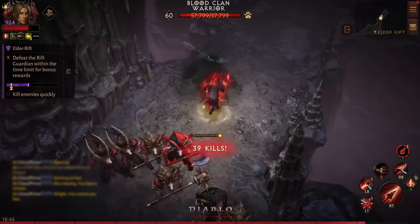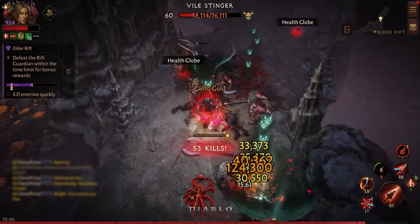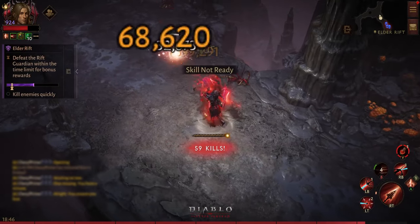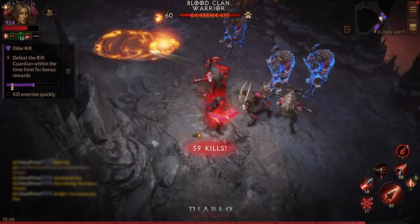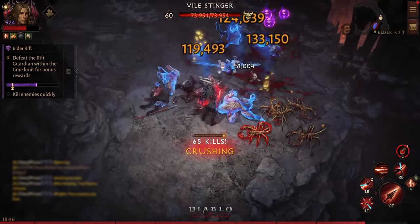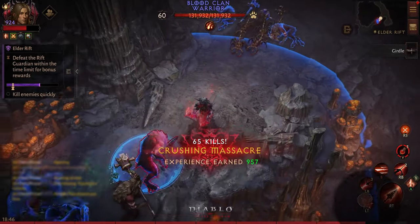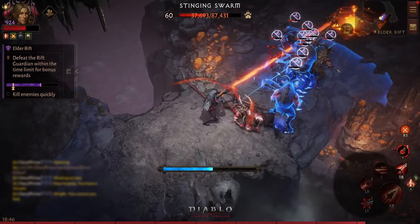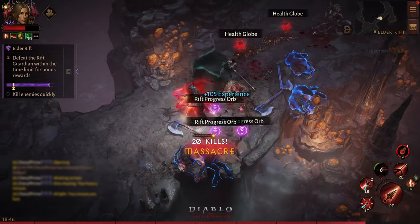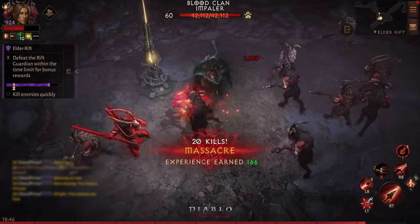Let's try it against an elite and see how it goes. We still have our evasive skill here. Damage is actually not bad, but this is not for PvE — keep in mind this is for PvP only. It is best used for PvP, and mostly for the vault I think.